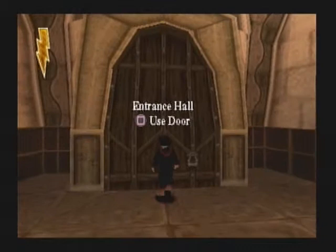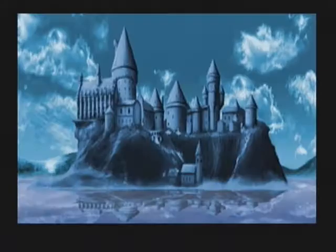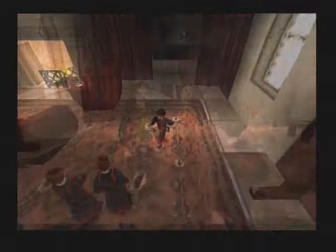We're going to go down here. Like Shadow the Hedgehog and some levels in Sonic Heroes, you have it so you have to kill a certain amount of enemies in the level - say you have to kill 50 enemies. They would only put 50 enemies in the level. That's somewhat of bad design and I don't really like that. I don't mind it so much in Heroes mainly because I like that game. You also have something that I find to be very good design but at the same time very bad design - Ocarina of Time, when you get the Skulltulas. Thanks for the Every Flavour Beans. The password for the portrait of the old posh baron is Fizzy Pop.